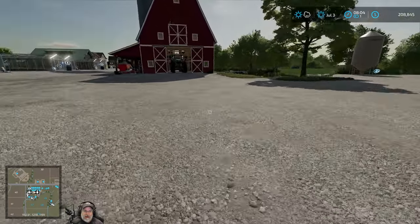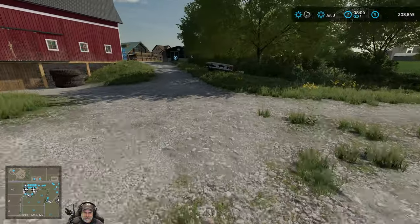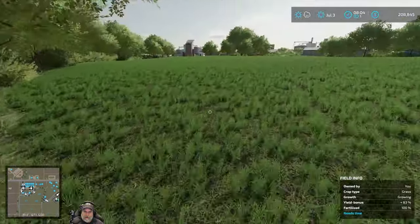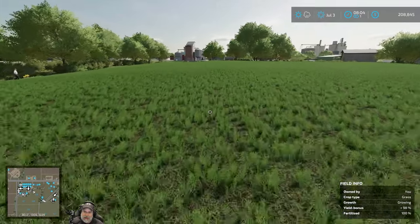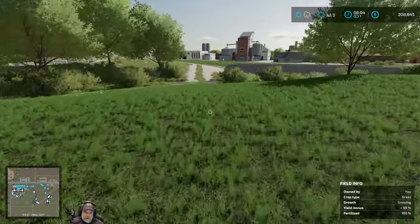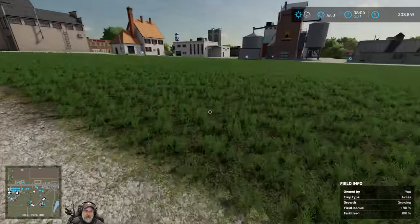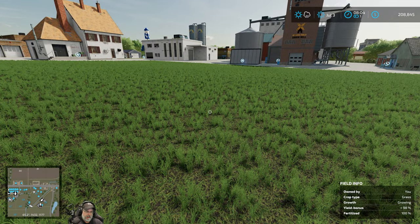Welcome back everybody to Farming Simulator 22. I'm an old guy gaming and in this episode we are at the end of July with some chores to do and a couple of things to fix from the last episode. If you watched the last episode and saw the note I put in towards the end, basically I owe the game 18,933 minus 18,399. That's 534 bucks, so let's take out $534.